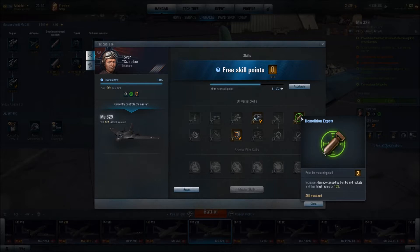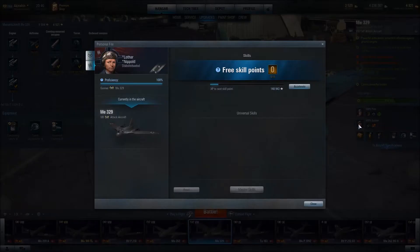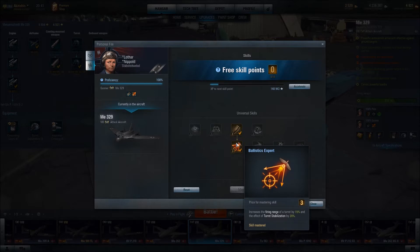That will help to make the two bombs that this aircraft is equipped with more powerful and effective. In terms of our gunner, I have chosen the armorer skill, which increases the burst length of a turret by 20%, as well as ballistics expert, which increases the firing range of our turret by 15% and the effect of turret stabilization by 20%. So this skill augments our third upgrade, meaning all of our upgrades have been augmented by our choices in pilot and gunner.